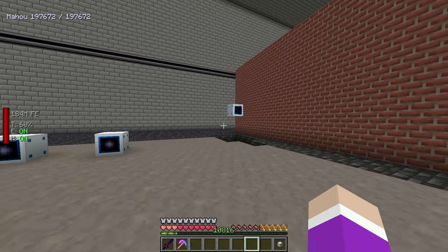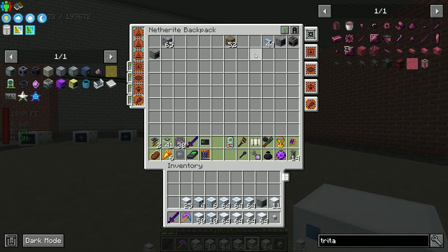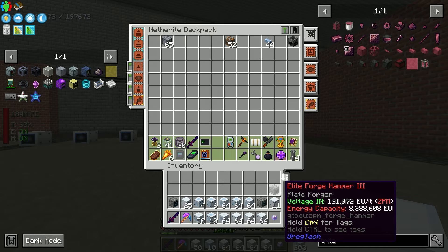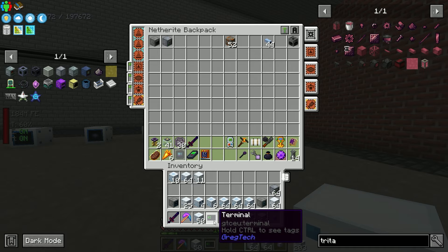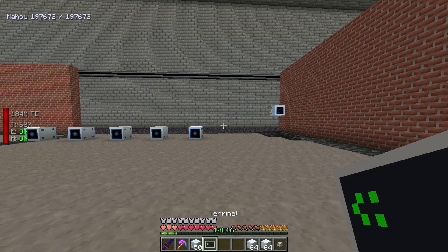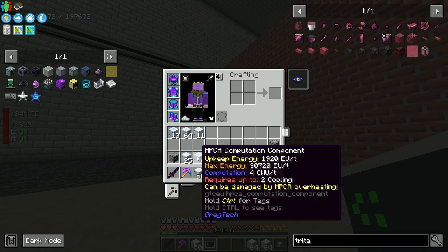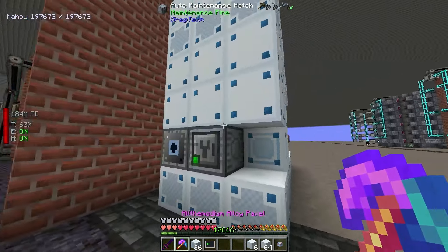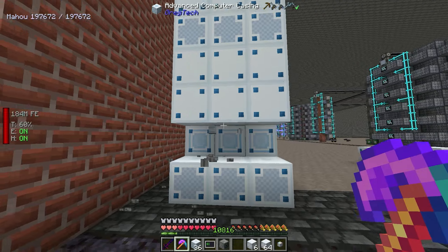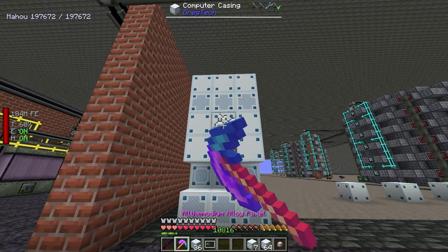To get the Mark 2 reactor we need to do some research inside the research station. I've been doing a lot of learning on how these things are actually supposed to be built. There were basically no videos explaining how this thing is supposed to work. Apart from building it, it tells you in JEI how things are meant to be set up, but there's nothing else - so I'm going to show you exactly how this works after doing a lot of testing.